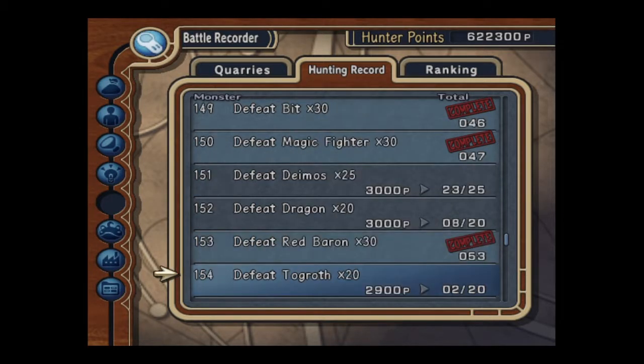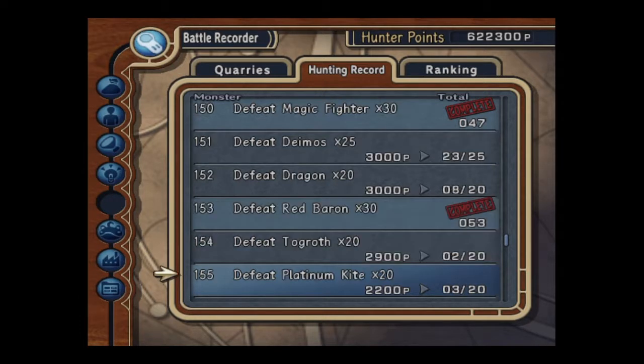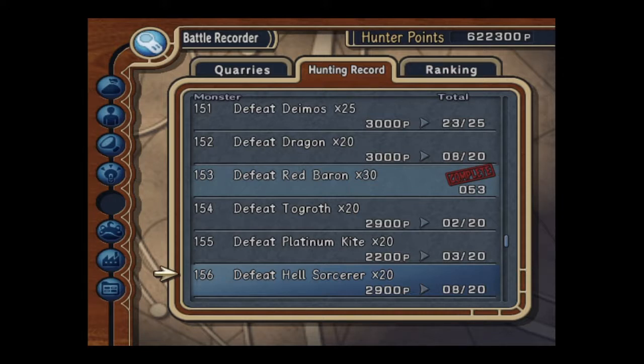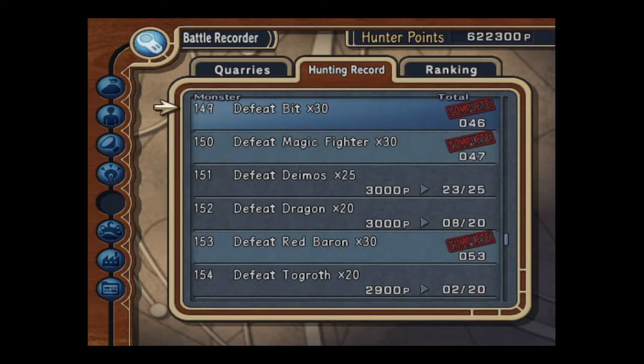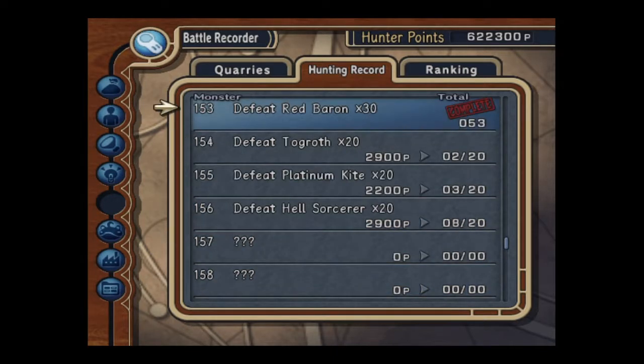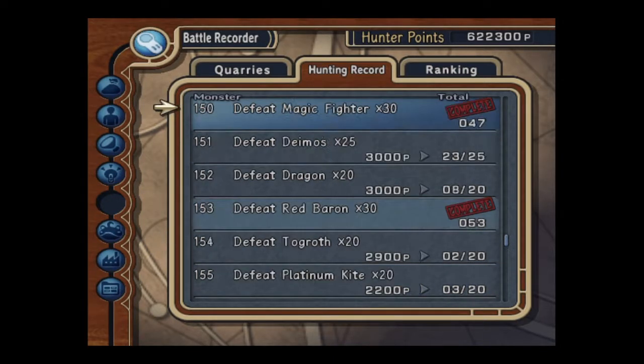The only things I need to get now are Damus — which is two, so not a problem — Dragon and Togroth are no problem for those. Platinum Kai are a bit tricky, and Hell Sorcerer. So I'll find some good places for you. But that's Mother's Lair — the last dungeon in the game.